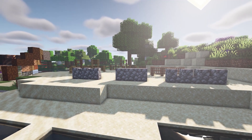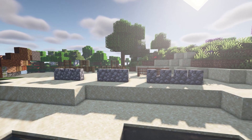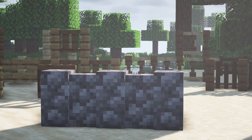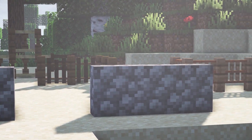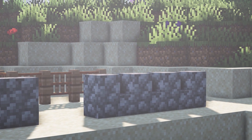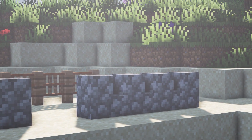It also adds walls, vertical slabs, and castle walls. On the very end there is this one which is like a vertical slab, and this one which is perfect for the top of a castle. These also come in different materials.